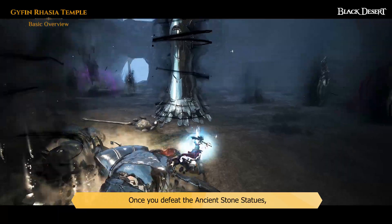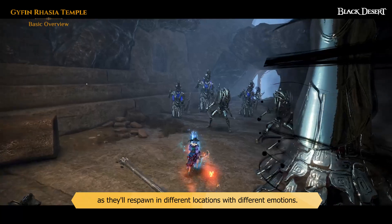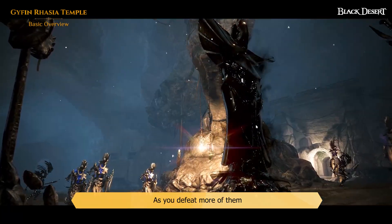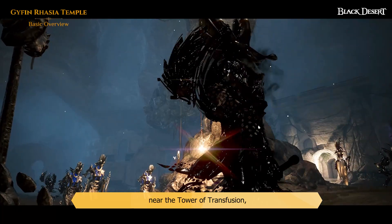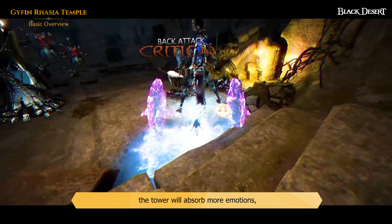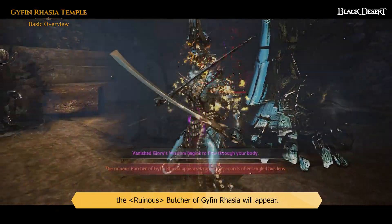Once you defeat the ancient stone statues, you'll need to stay alert, as they'll respawn in different locations with different emotions. As you defeat more of them, the Tower of Transfusion will absorb more emotions and there will be a small chance that the Ruinous Butcher of Gyfin Rhasia will appear.